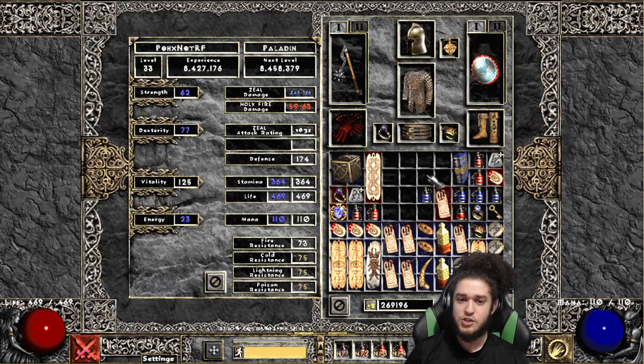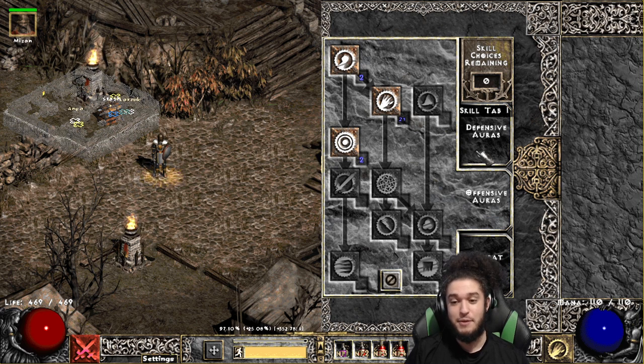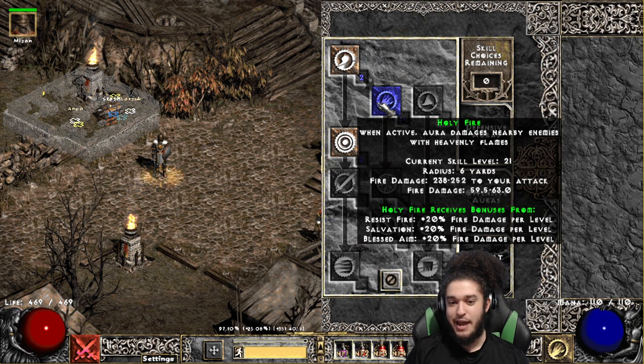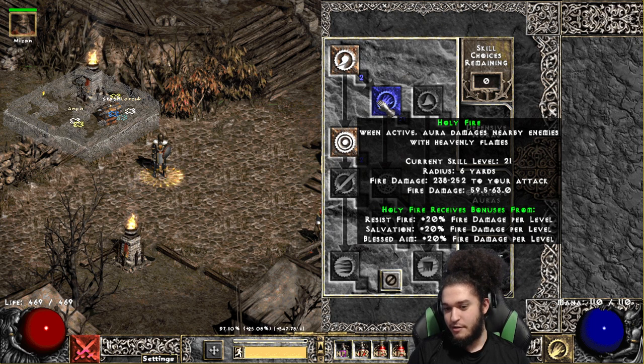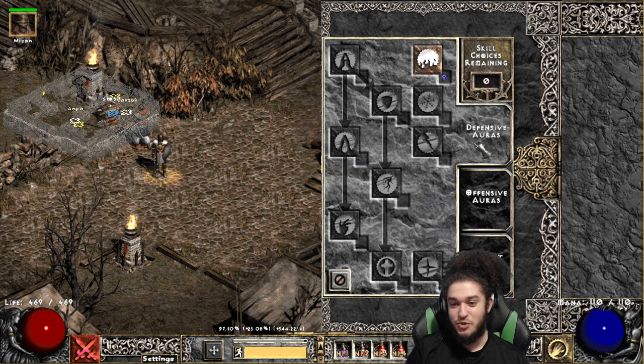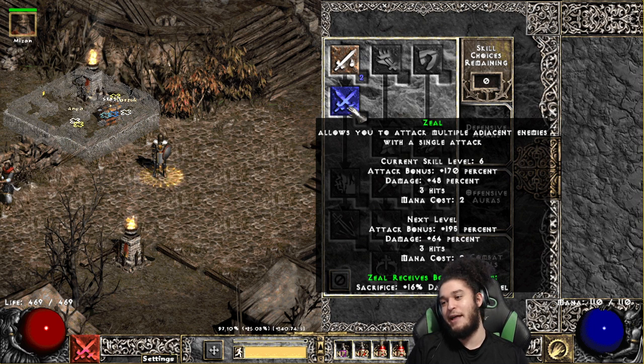I started as Holy Bolt, and Holy Bolt was way too overpowered. A lot of people go Holy Bolt, and it's just something I didn't want to do — I kind of wanted to go away from the meta. So like a dumbass, I decided to spec everything into Holy Fire, because I thought it would be kind of like Righteous Fire. Only to find out it does absolute abysmal damage for AoE — it does literally nothing. So I had to semi-convert my character, since I used my only respec, into a Zeal character, because Zeal basically gives me a ton of attack speed. So at the moment I'm leveling as a scuffed budget elemental Zealer, which is the best that we have at the moment.